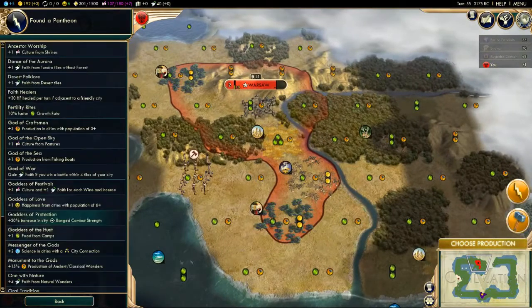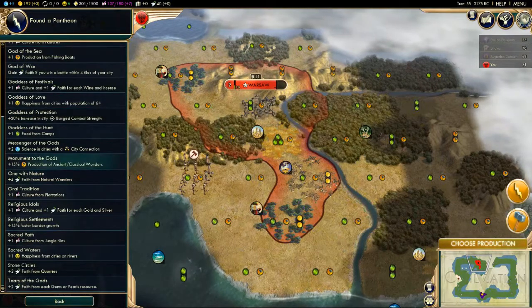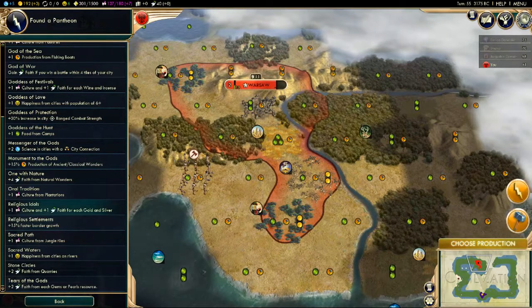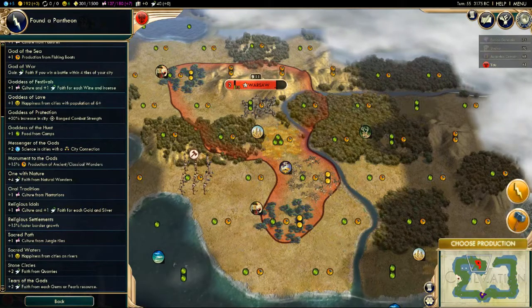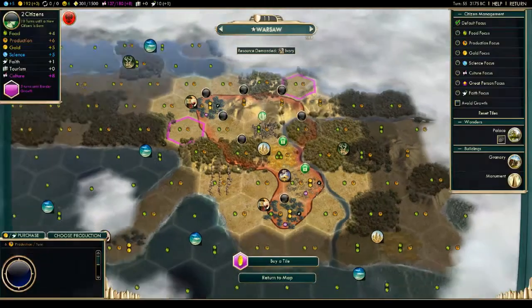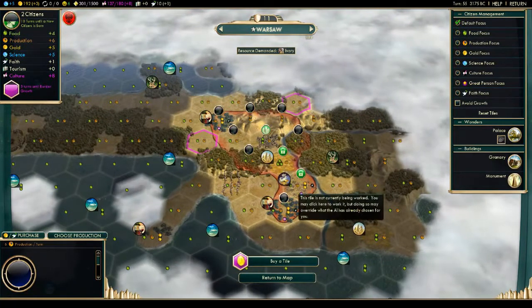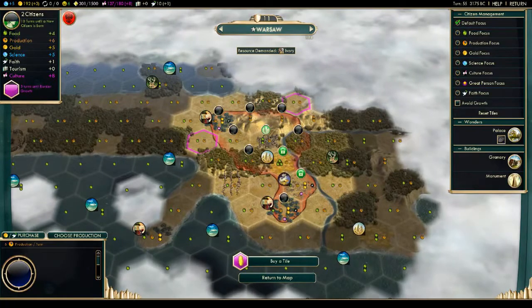We have a lot of choices for our pantheon — culture bonuses, faith bonuses, food bonuses, production bonuses, happiness bonuses, and more. We're going to try picking a different one this time: Goddess of Festivals. It gives us one culture and one faith for each wine and incense we have. Notice how our tile yield has changed — the incense we were working now earns us extra faith and culture points.